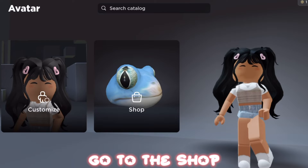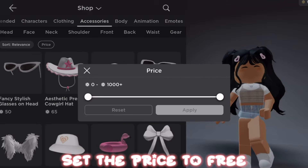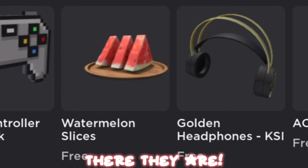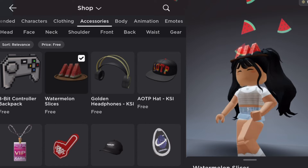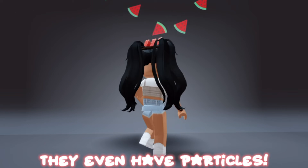Go to the shop. Press accessories. Set the price to free. There they are. They even have particles.